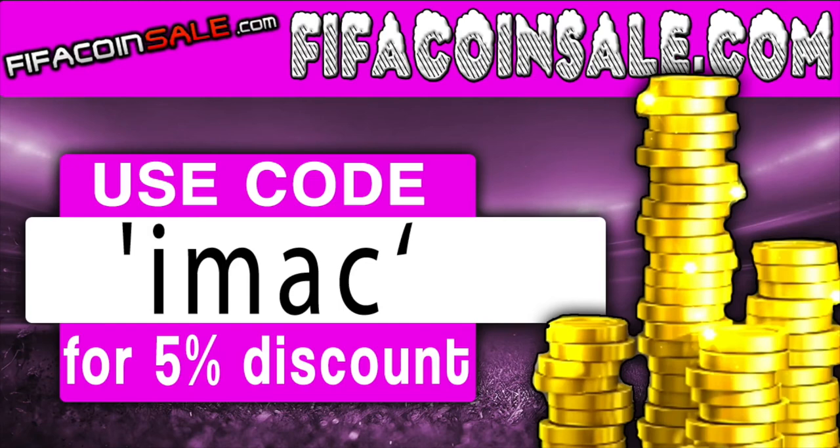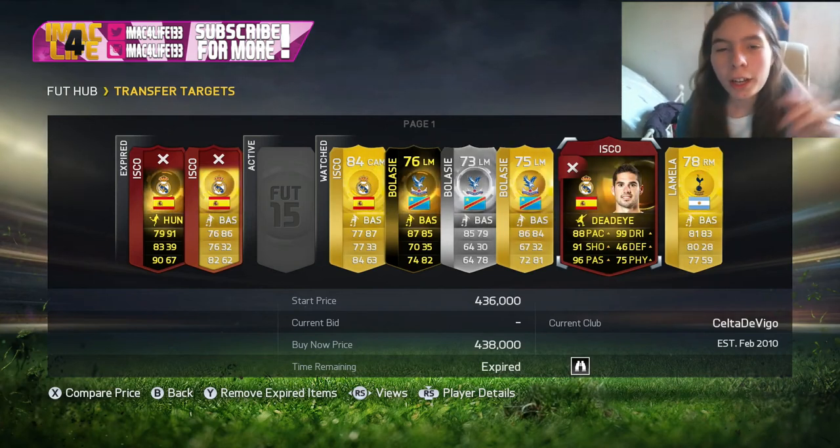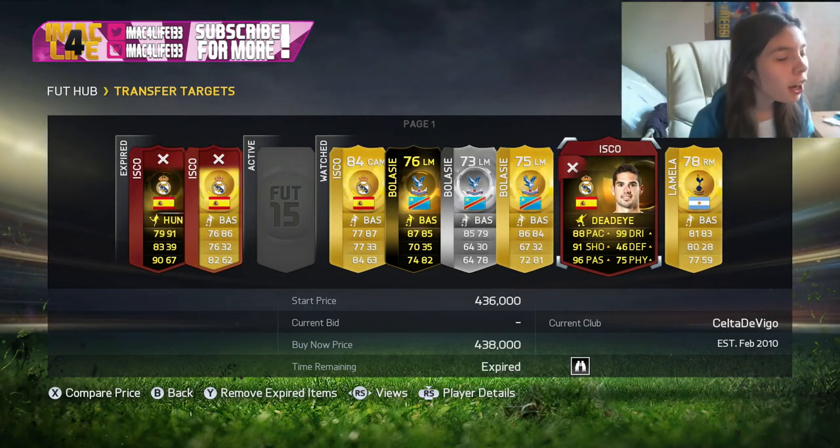If you want any cheaper liable coins go to fifacoinsale.com. For the fastest delivery use code IMAC for 5% off your order. Hey guys welcome back to another video today.